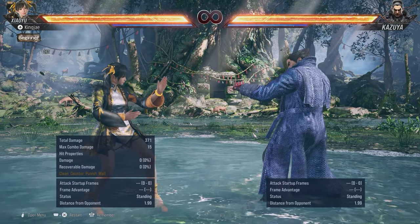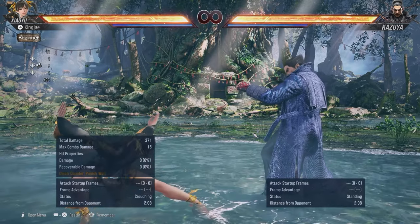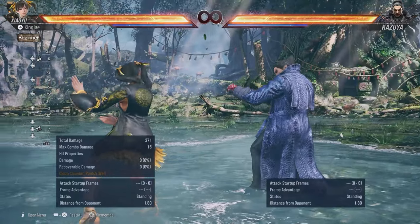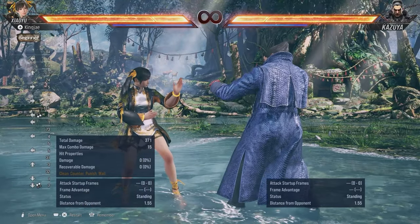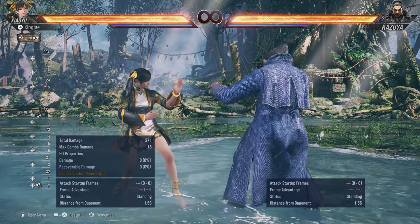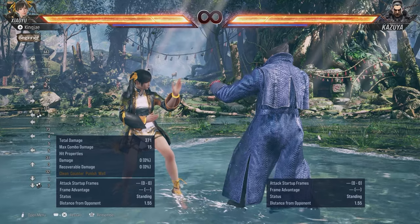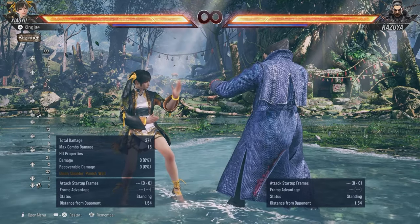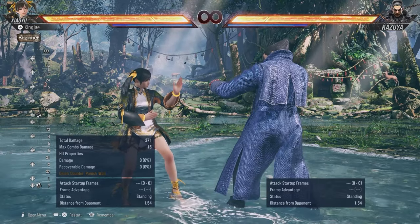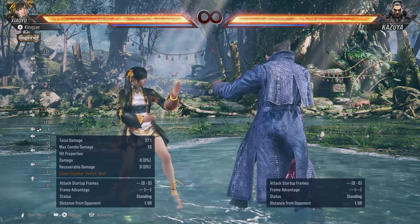Ling Xiaoyu bases her game plan on AOP, which is distance, and back turn. She has a lot of stuff from back turn where it confuses the opponent, and there are moves that lead her into back turn. I'm gonna go over her key moves, show you the moves that lead her into back turn, show you her AOP stance which goes under highs, mids, and some lows, and her hypnotist stance as well. I'm only going to show you the options I think are suitable for you.